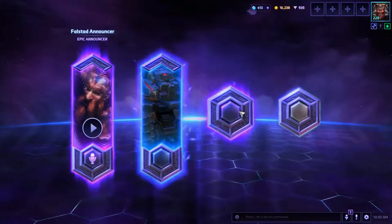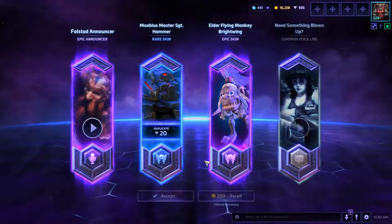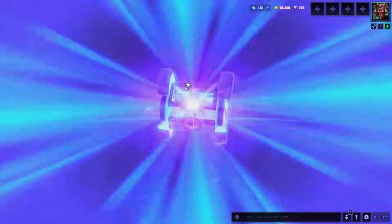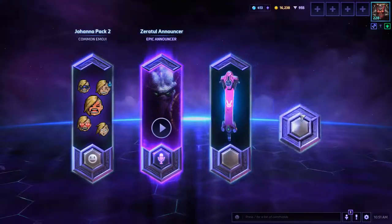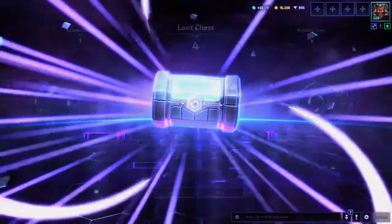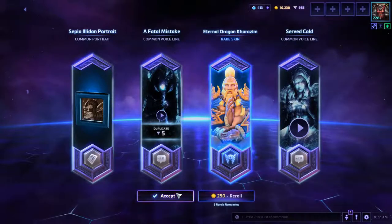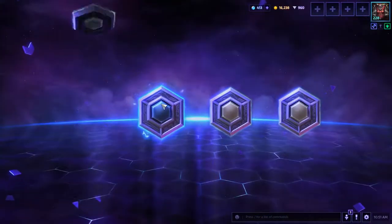Oh nice, Falstead! And Brightwing creepy monkey skin — I always love a good creepy monkey skin. Another epic — Zeratul, sweet! Kerrigan. Only got three more of these chests.